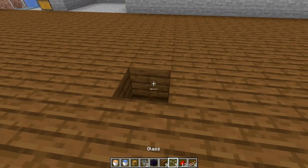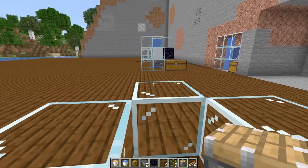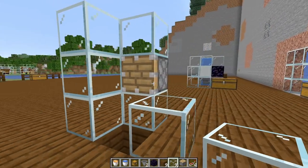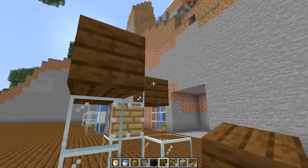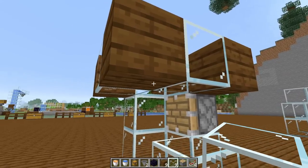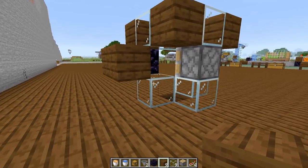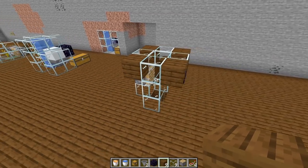First, dig a hole in the ground and put a piece of glass on all three sides around it. On one side, come to the inside and place a piston facing inward. Place a piece of glass on top of the piston, then build that wall up three blocks. On the back side, place a block — it has to be a full block — and another one on the side, then a piece of glass with another solid block. Place a piece of glass in the center with a piece of obsidian underneath that block, then place two solid blocks coming off the obsidian with another one on the back and a full block there as well.